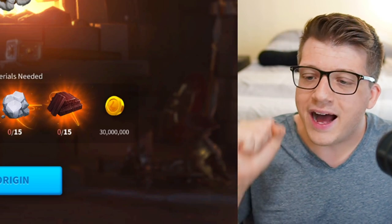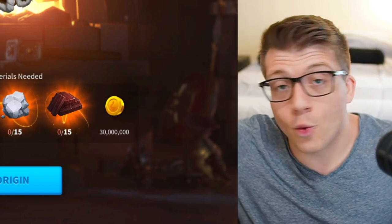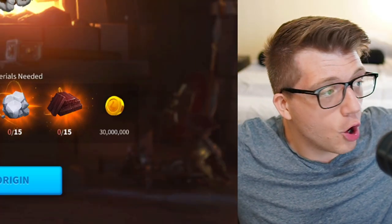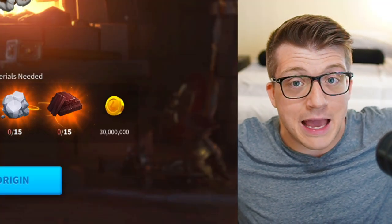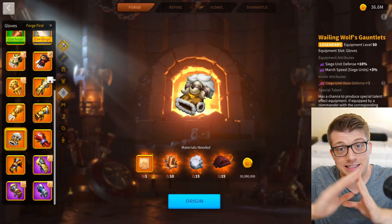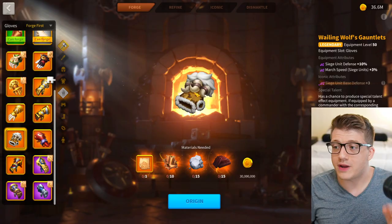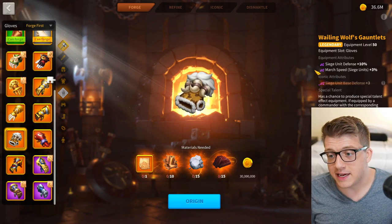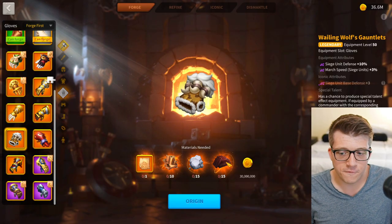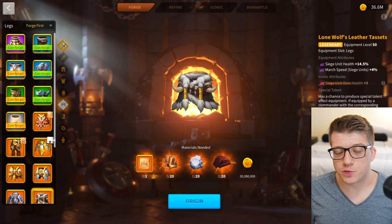You can build a four-piece cavalry set without the gloves, no problem. And finally, the Wailing Wolves Gauntlets — they look so cool but they give siege defense and siege march speed. You'd have to spend at least $100,000 on Rise of Kingdoms to consider this. It's a joke — an absolute waste of 40 legendary materials. Do not ever craft these, unless you're watching this video years from now and ranged combat has become overpowered.